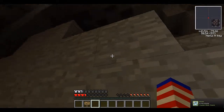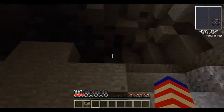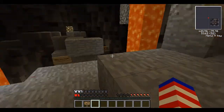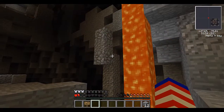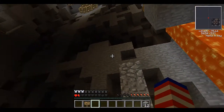Is there a chest in here? Time to punch. No chest — okay, this was a waste of time but I did get some cobblestone. I got 15 cobble but no wood to make a pick. We can bridge up with it though.